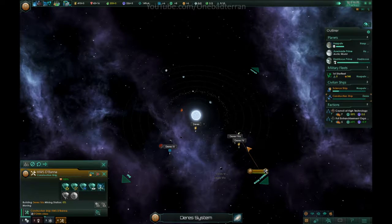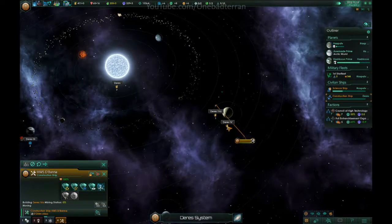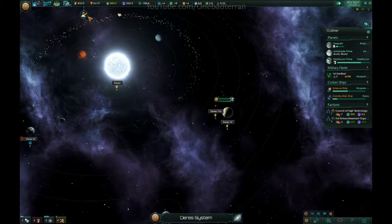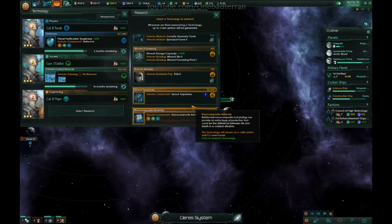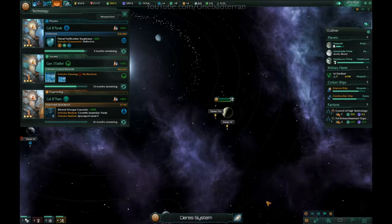Why don't you go ahead and get started. Tile blocker clear, tile blocker clear. Very good. We can actually do some pretty money-heavy stuff. We got minerals. I think the Corvette assembly yard would be nice.